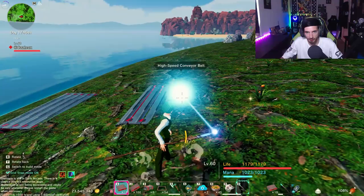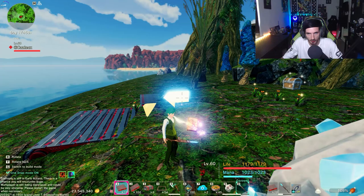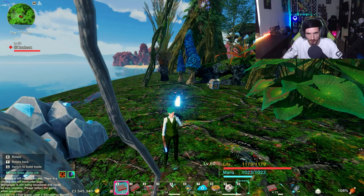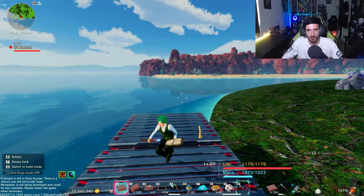Now we just need to do that for the rest of them. Let's get one right in the middle here, one behind it, and then we'll put one here as well. And now we should be able to gridlock this now and go all the way back around. We got some yellows coming from the poison side - that's not too bad at all. We've already managed to use a hundred conveyor belts, so this is going to basically clear out my conveyor belt stock.